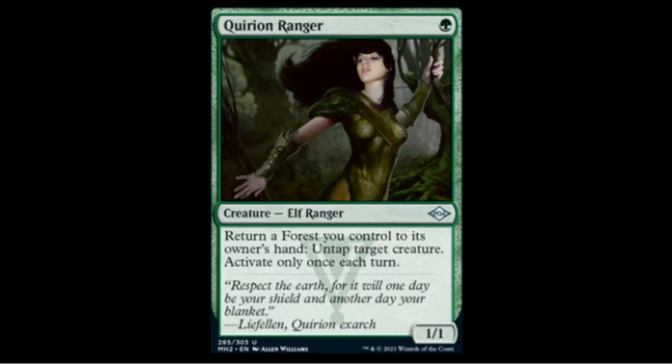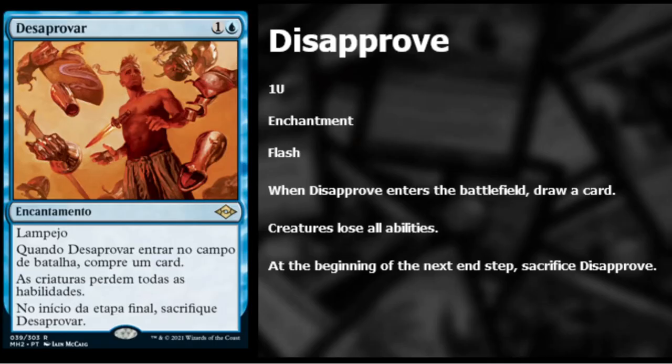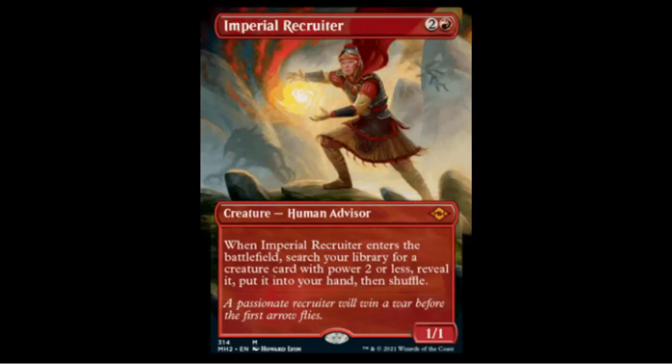Disapprove is one blue colorless — an enchantment with flash. When it enters the battlefield you draw a card, creatures lose all their abilities, and at the beginning of the next end step you sacrifice it. It's a decent way to stop something from happening and replaces itself, but at two mana it doesn't actually kill anything. I don't see it as a Modern staple — probably a bulk rare.